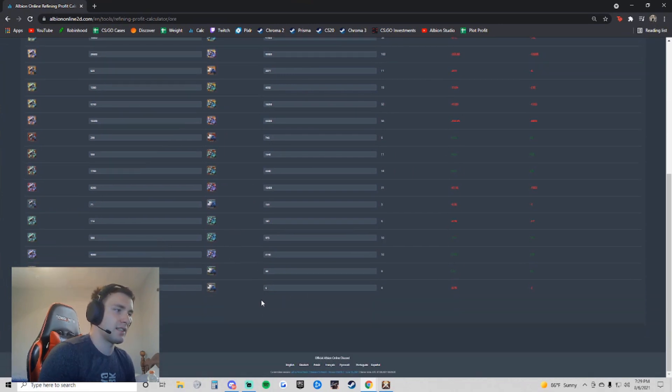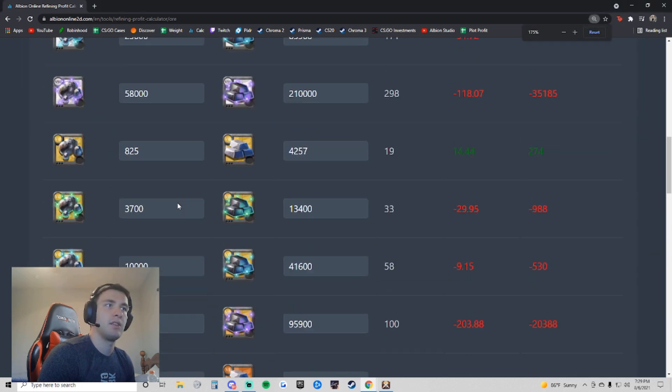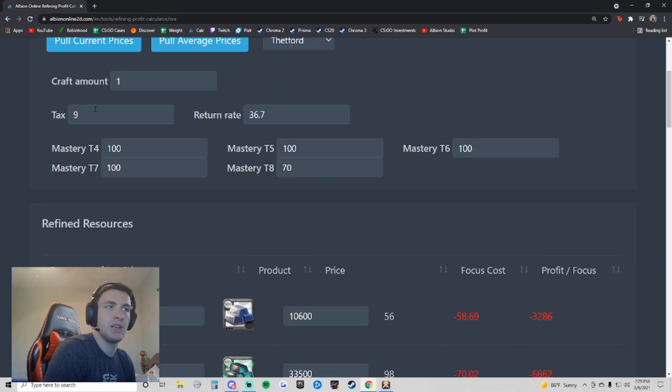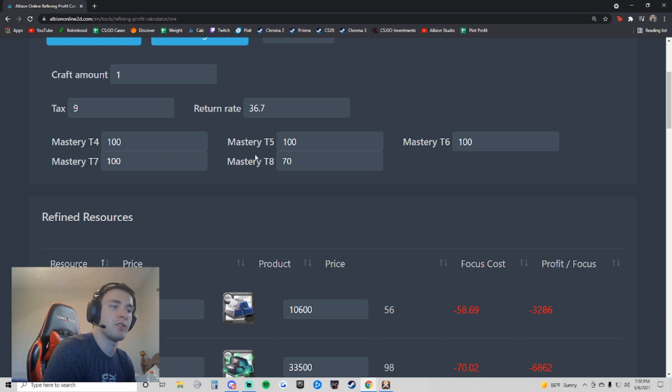So I was using this as an example — I think it was ore. Basically when you're trying to figure out what price you want to buy it at, the only thing you need — I'll make this bigger so you guys can see it — the only thing you need to look at up here is the amount of tax you're paying, which in Thetford right now for ores is 9%. So you fill out 9%, and the return rate is always 36.7, as long as you're refining in the bonus city. None of the mastery matters; that's only if you're using focus points.